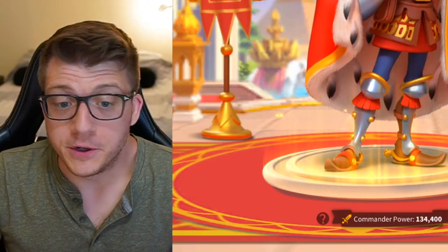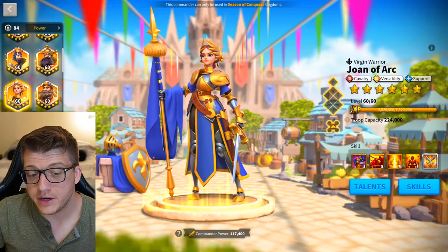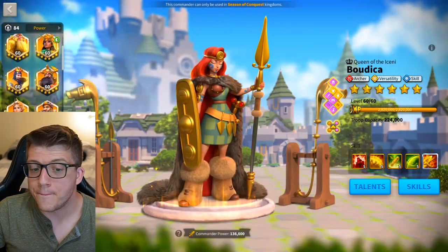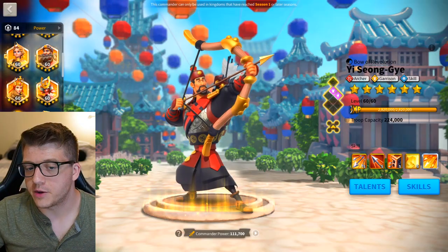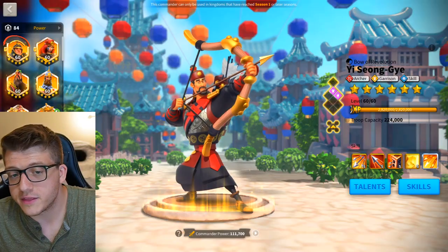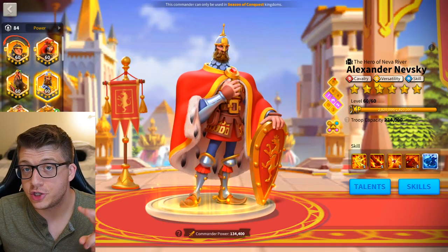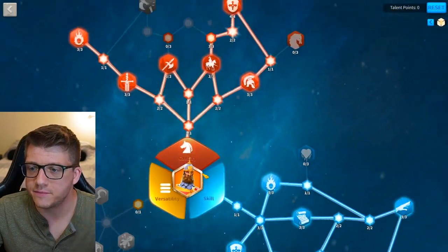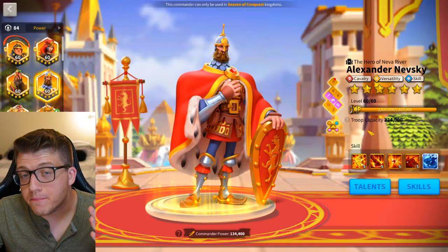For a long-term free-to-play player, the best four-march setup would be: Nevsky Primary with Joan of Arc Secondary, then either Zhang You with William as secondary or Saladin with William as secondary, then Guanyu with CPO, and Boudicca with YSG. The archer pairing can change because a new legendary archer commander is expected soon, and I suspect that commander will become the archer meta for open field — though we don't know that at time of recording.